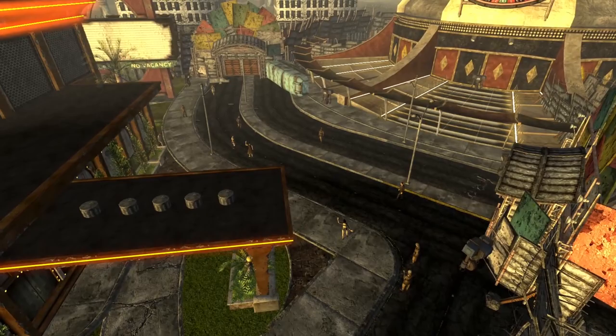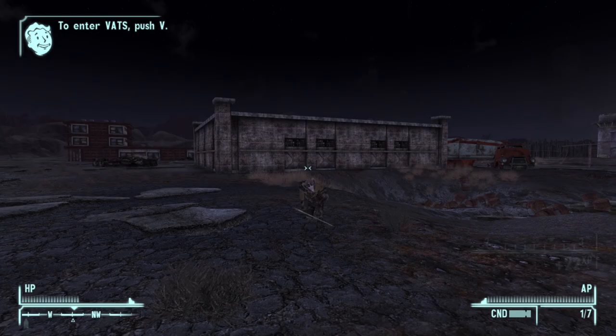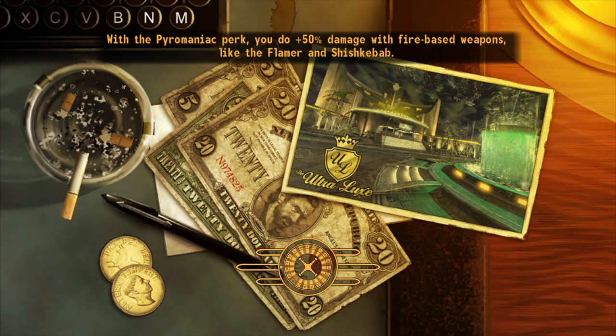If you've ever played New Vegas, you'll know that there's one place the game revolves around where all of the action takes place. I'm of course talking about the New Vegas Strip. But if you've also played New Vegas, you'll know that getting into the Strip itself brings a hefty price. There are plenty of obstacles along the path from Goodsprings to the Strip that can prevent the player from progressing, making getting close to the Strip a difficult task.